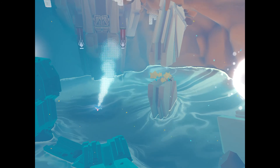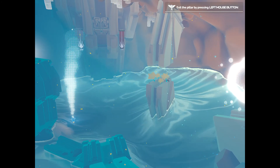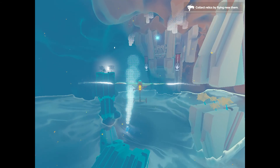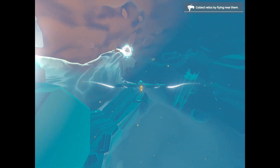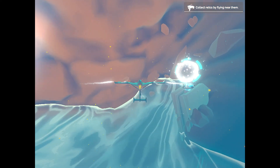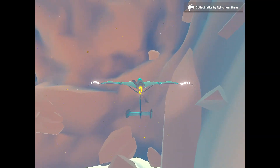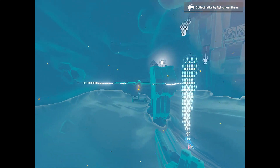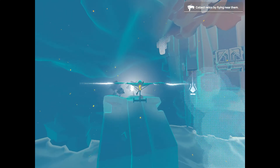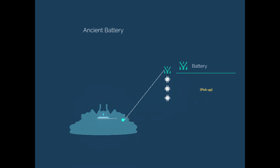So I guess we're going to be flying in an environment and that tutorial was just a demo space for learning to fly. I'm an airplane — or flying an airplane. This is a little awkward to control. Collect relics by flying near them. I'm guessing that's one over there. Relic acquired — an ancient battery.